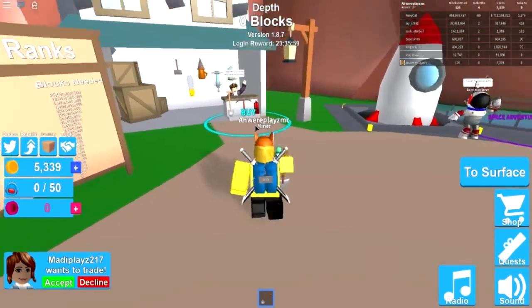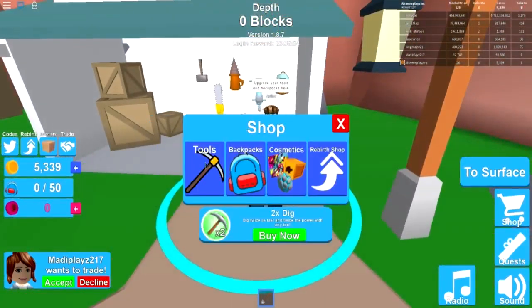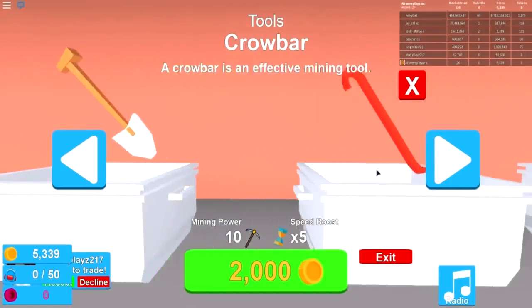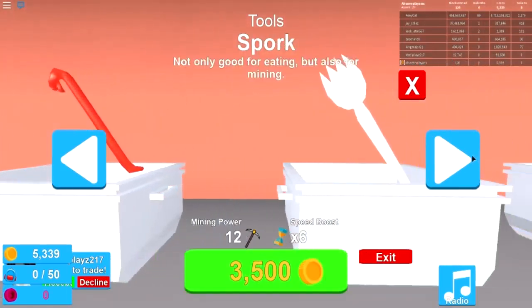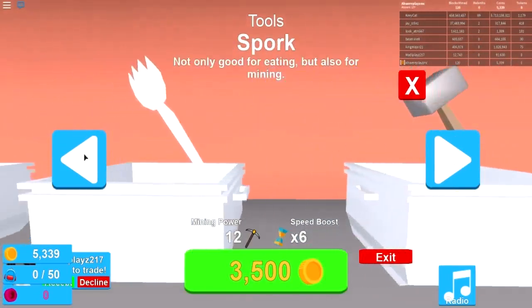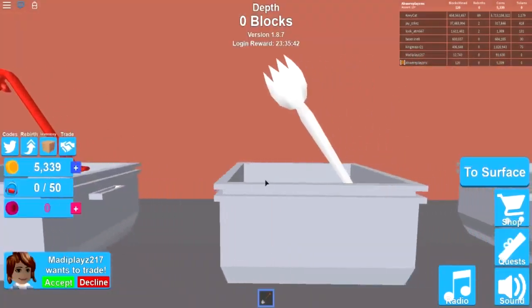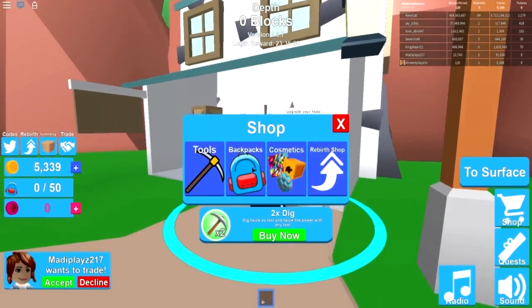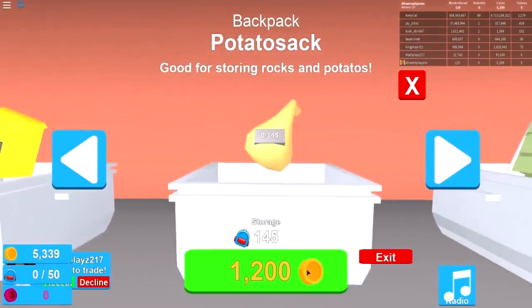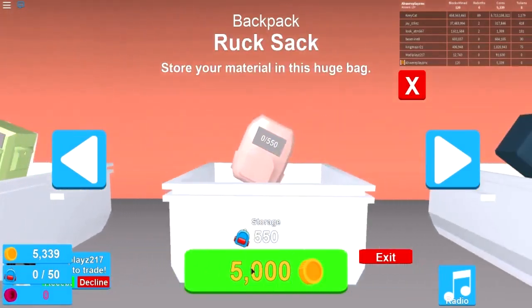Now we go to the buy section and upgrade. Let's look at tools: 2,000 for the crowbar, 3,500 for the spork, 6,000 for the sledgehammer. I'm not sure if I should upgrade tools or a backpack. There are backpacks too — the next one I can afford, I think we should go for the backpack.